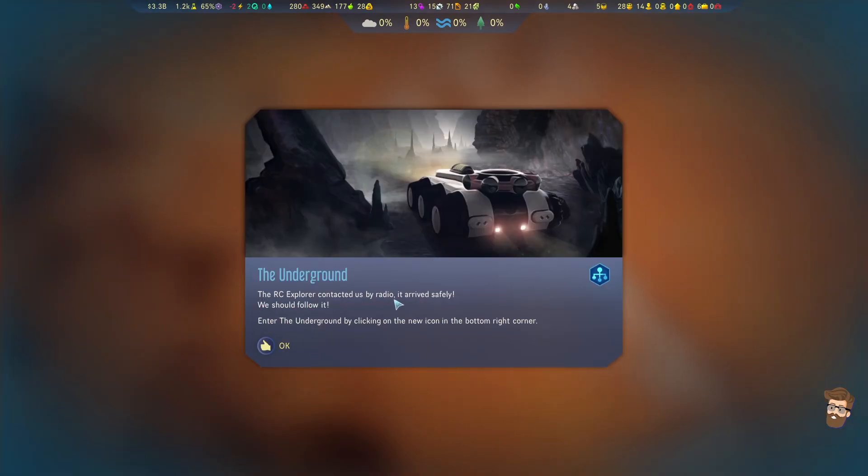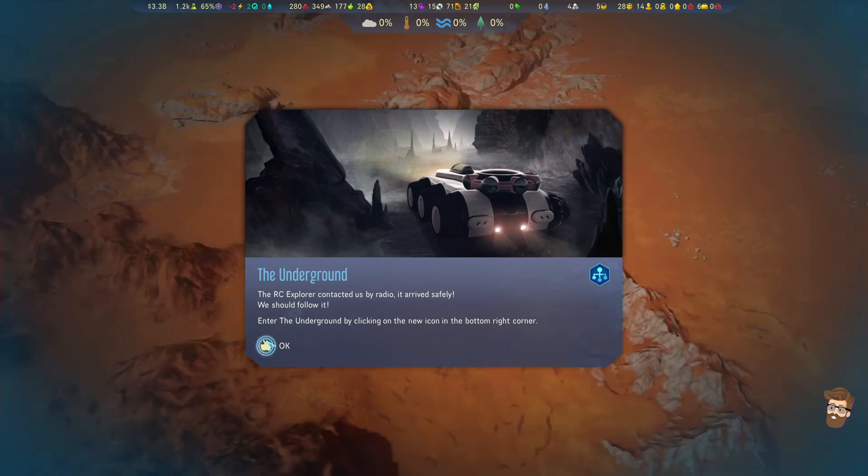The RC Explorer contacted us by radio - it arrived safely. We should follow it. Enter the underground by clicking the new icon in the bottom right corner.